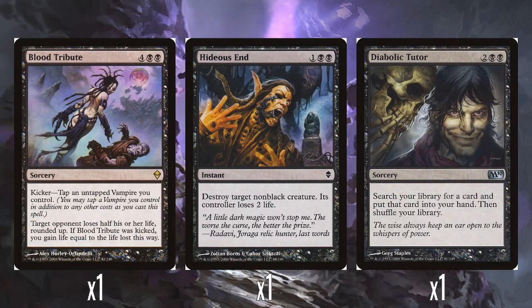The other rare in the deck is Blood Tribute — the fourth reason I bought two of this deck. Four and two black, with kicker where you tap an untapped vampire you control, which is barely a cost. Target opponent loses half their life rounded up, which is just really good. If Blood Tribute was kicked, you also gain life equal to the life lost. It maybe feels a little over-costed since it gets weaker as the game goes on, but it's very satisfying. Someone in our group used to play a white life gain deck and it was always satisfying to take them from 60 life down to 30 and then also gain 30.